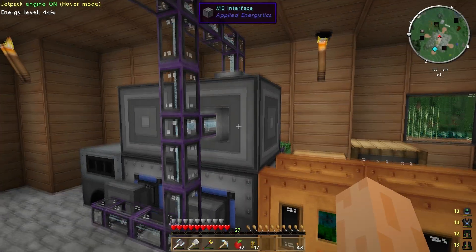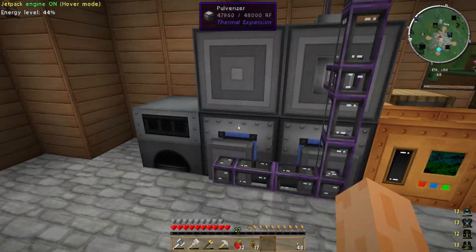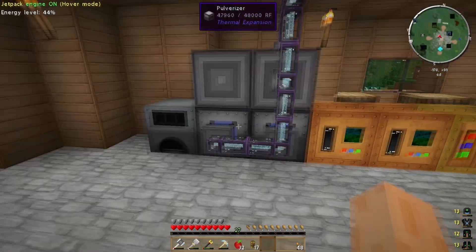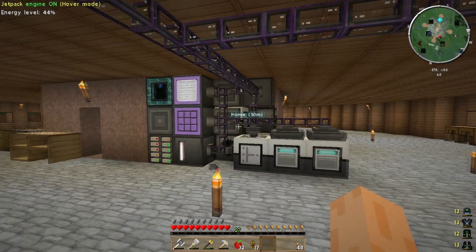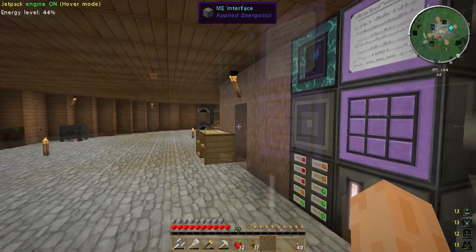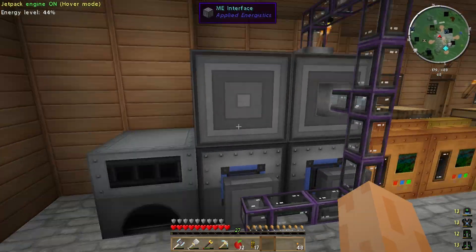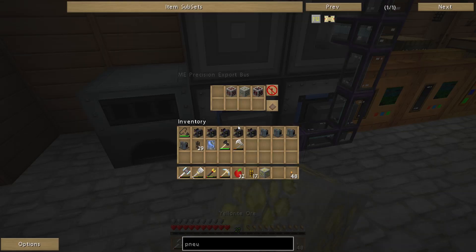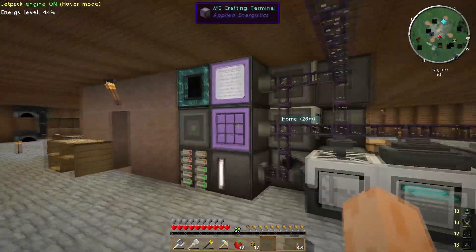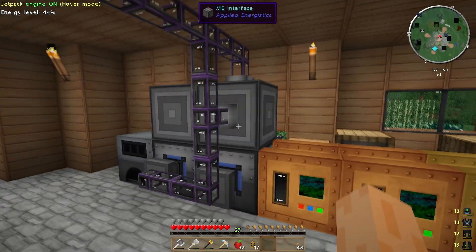Let me just try that. It doesn't seem to be depositing it in there again — exported items — no, it's not, and I don't know why. So that was just an experiment to see if I could do that, but I'm going to keep the export bus on there for now just to keep things a little bit simpler. That appears to be working. I've also got an ME pattern for quartz and nether quartz on the pulverizer, which is kind of cool.